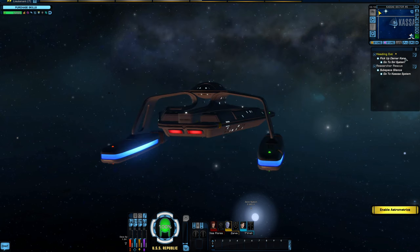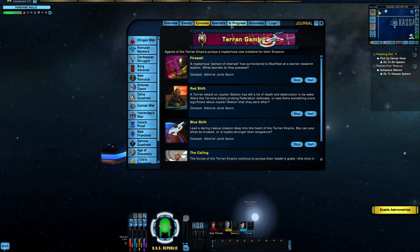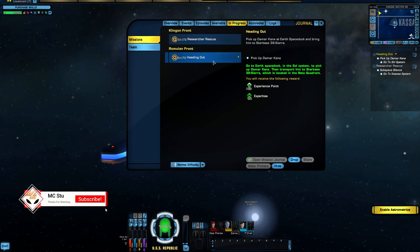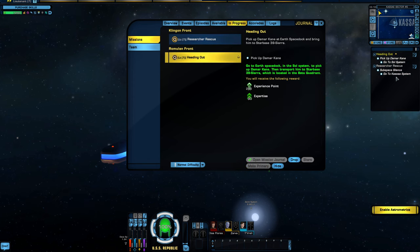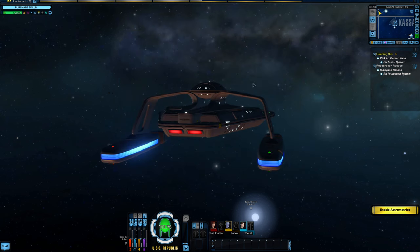That is where you manage your current slotted missions and how you also pick them up. An easy way to jump to that - if you have too many things slotted and can't see it all - you can go ahead and click on your mission journal. Episodes is where you would pick new ones, or if you want to manage what's currently in progress, you can click on the in-progress tab and manage what's currently there.